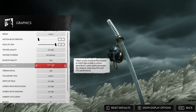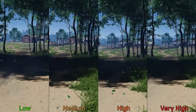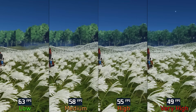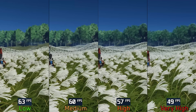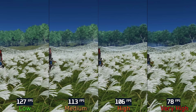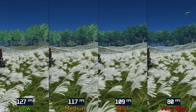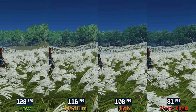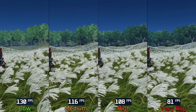Level of detail adjusts the draw distance and geometry complexity of distant objects, and can also control the draw distance of some visual effects like smoke. Medium looks much better than low for LOD pop-in, while high is where pop-in becomes hard to notice. When GPU bound, going from low to medium costs around 4%, to high 8%, and to very high a massive 22%. When CPU bound, those numbers rise to 9%, 15%, and 36% respectively. I recommend high if your CPU can handle it; otherwise medium is a good option, especially with a weaker CPU.